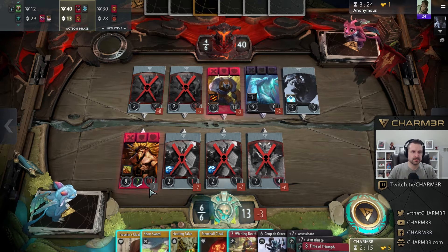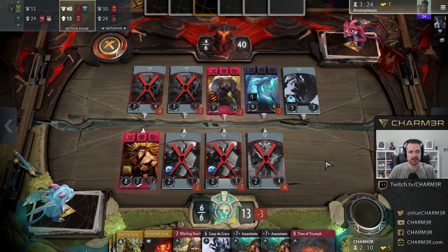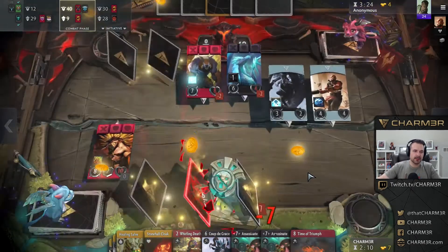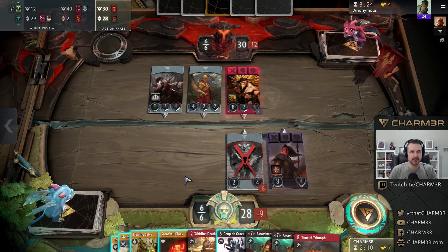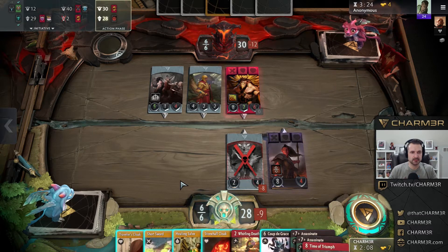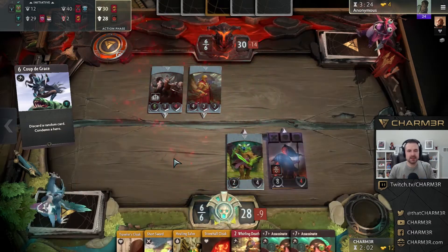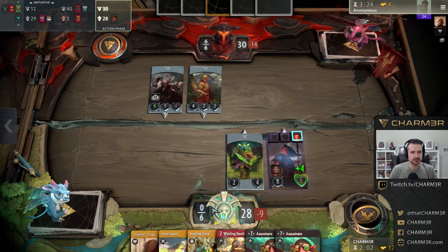Now we're getting more damage in. I don't think I want to take any actions here so I think we just let this go. Vandal is good again — not much I can do, this lane is probably lost. It might have been worth my time to also get rid of Bristle but I wanted to get my black hero over here. Now I think I really want to coup this just to slow him down — I think this ends up being the right play. I lose Time of Triumph but the reality is I'm not sure we're going to make it to eight, if I'm being honest.